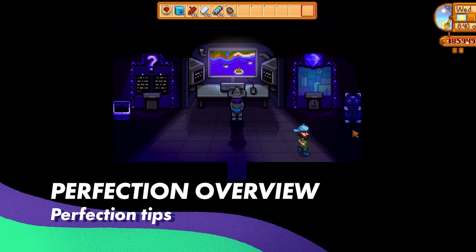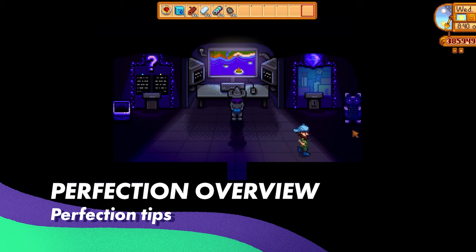The first thing we're going to talk about is a starting point. The best place to start, especially when you're looking at getting perfection, is with the perfection tracker inside Key's secret walnut room. You can very easily get access to this room if you obtain a total of 100 golden walnuts around Ginger Island. You don't need to have them on you — you just have to have obtained 100 or more. The perfection tracker will list out the areas you need to complete before you can get the title of perfection in this game, and as you can see here, there are loads of things you have to do.